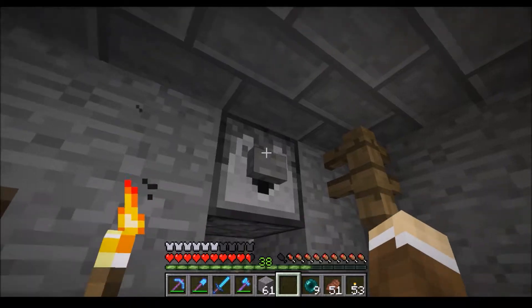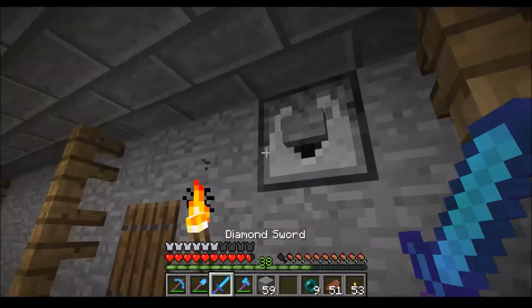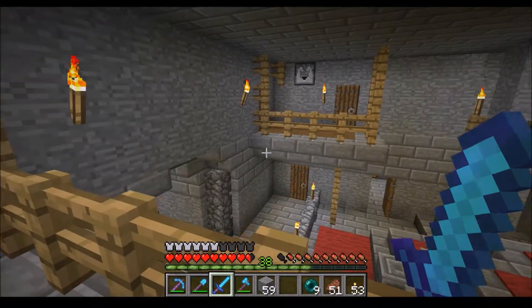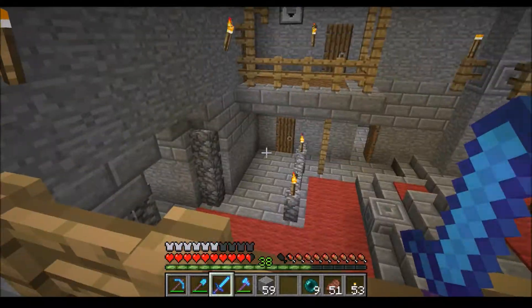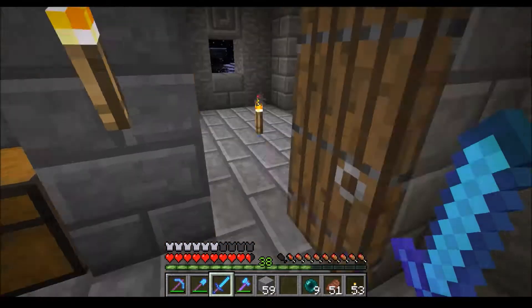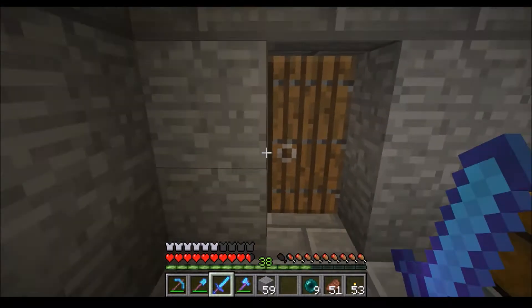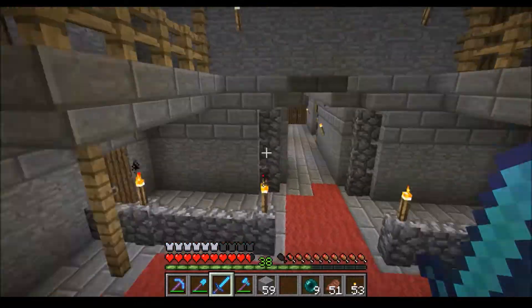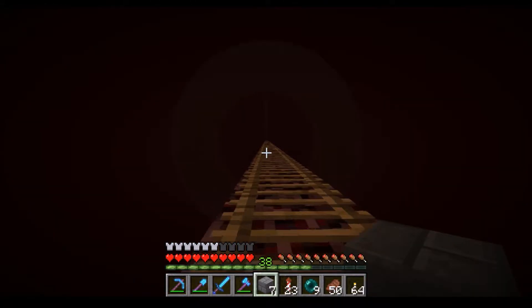So up here we can view out and see if there are any monsters or players, and we also have two more chests here — of course they're empty now. This gives us access to the other part of the throne room. I put a little thing up there and I also put one up here. They do different things but I'm not going to show you what that one does just yet — that'll be a surprise for when we actually try it out in a later episode.